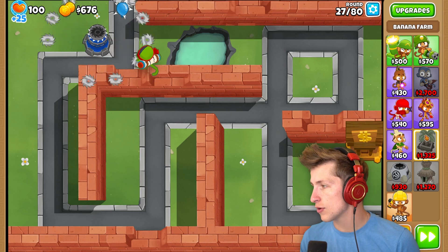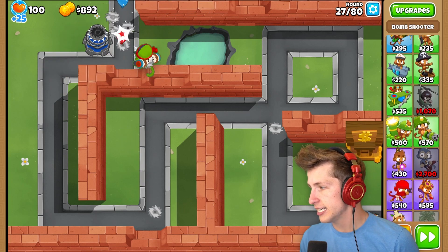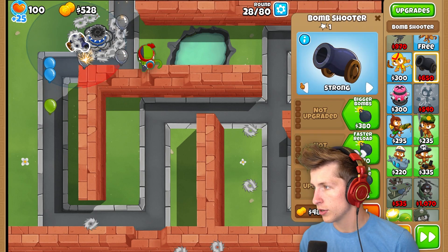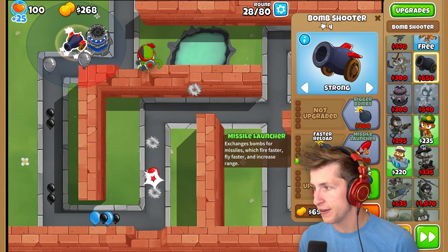We have to deal with lead balloons next round. I'm scared. I don't know how to deal with lead balloons. Let's get a bomb shooter - we're gonna put a bomb shooter right here. Target strong. Are we gonna get all of them? Let's get faster reload.